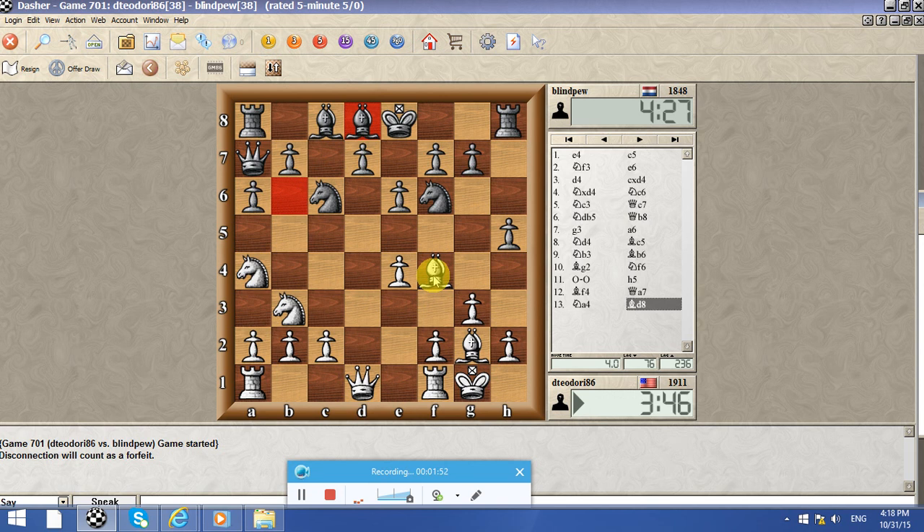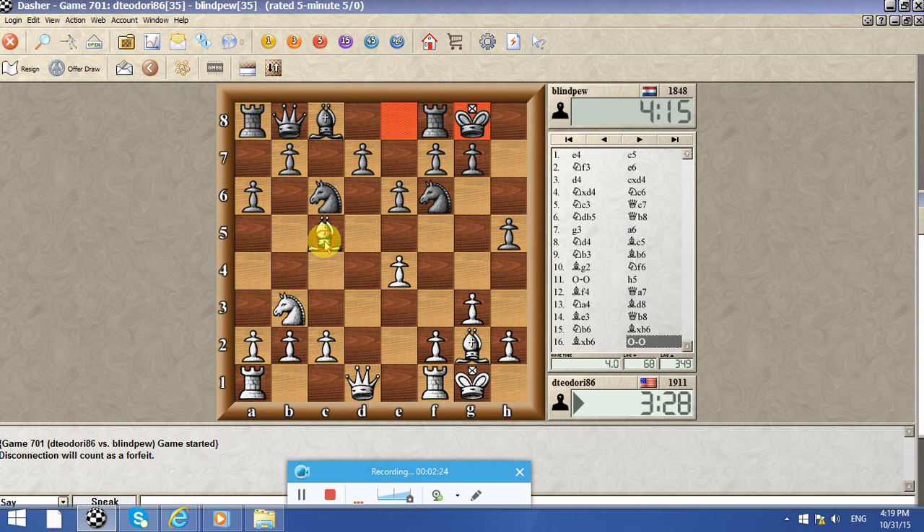I can play this bishop retreat and then going to b6, that's a possibility, or playing bishop d6. So let's play bishop e3 — he has to retreat with the queen, playing b6. But b6 looks suspicious, so let's just get these squares. He's going to give me his dark square bishop — I'll take it.